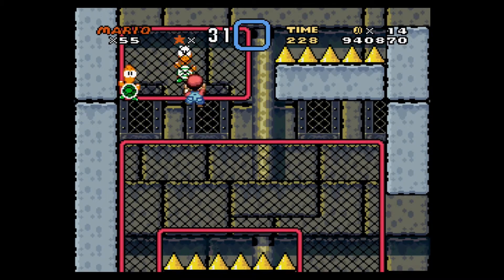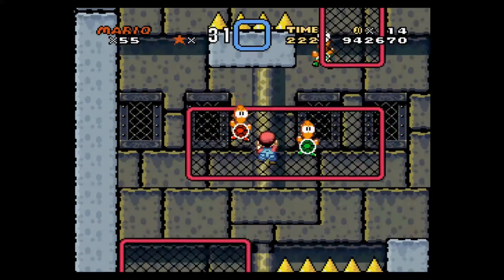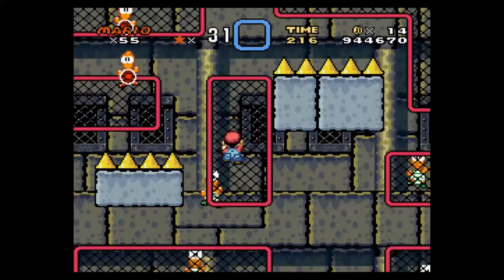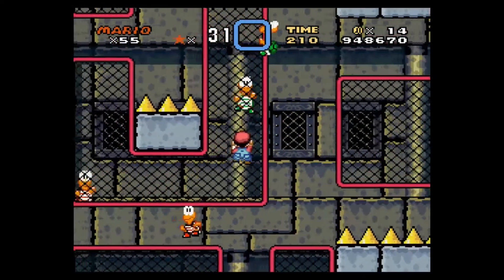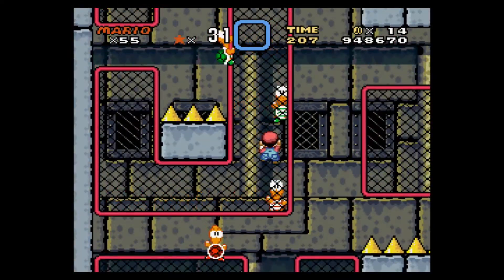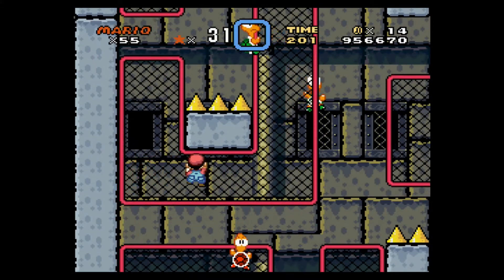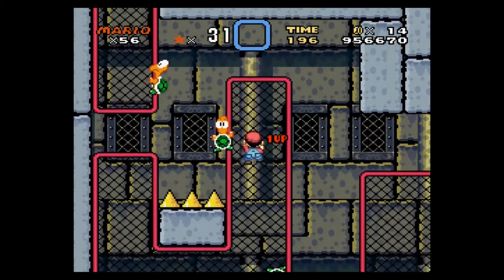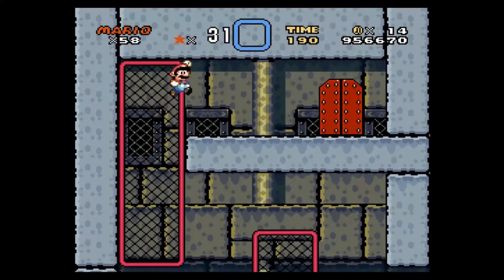Red Koopas are fast, green Koopas are slow — boom. You can easily get a one-up here though. I'm not going to bother with that green one there, he's too slow. Hey punk, get back here. Thank you. I got three one-ups — that's pretty awesome.